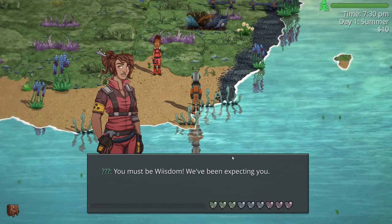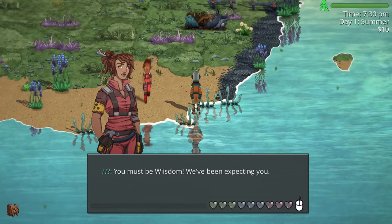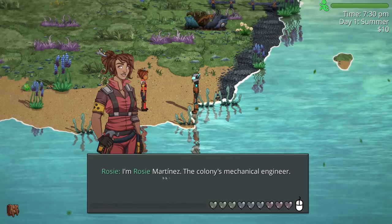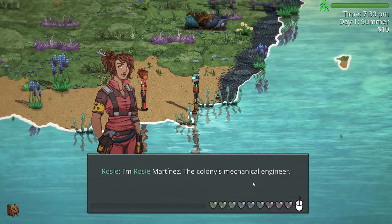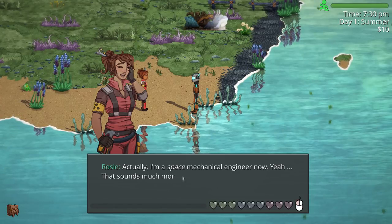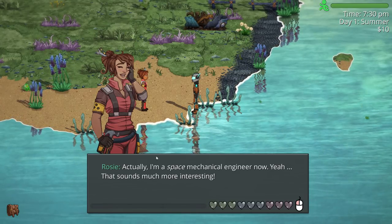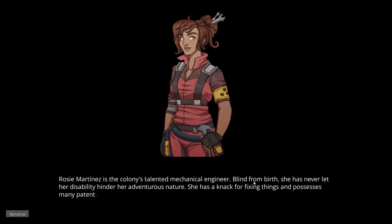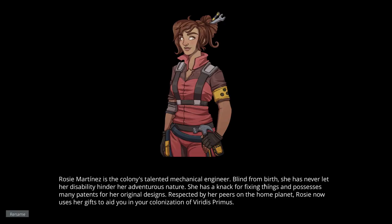I didn't realize I was there — I was too busy watching her. 'I'm Rosie Martinez, the colony's mechanical engineer.' So she's kind of the Maru, maybe. Rosie Martinez is the colony's talented mechanical engineer. Blind from birth, she has never let her disability hinder her adventurous nature. She has a knack for fixing things and possesses many patents for her original designs. Respected by her peers, Rosie uses her gifts to aid you in your colonization.